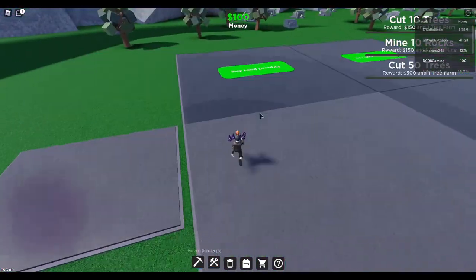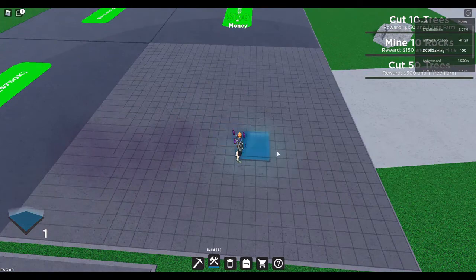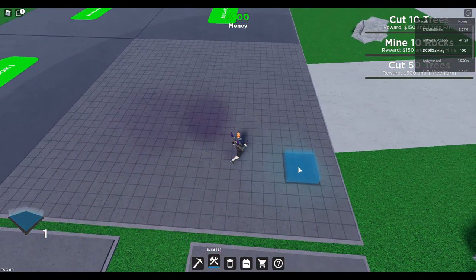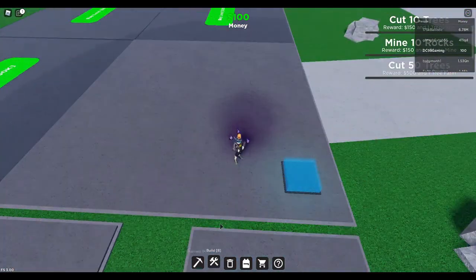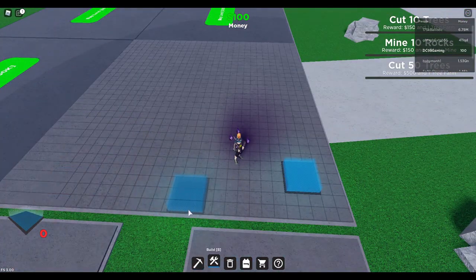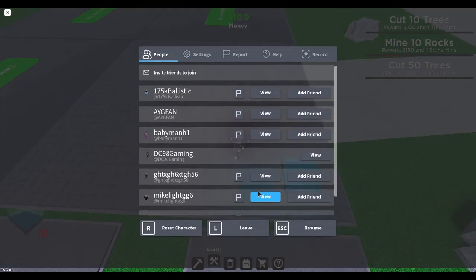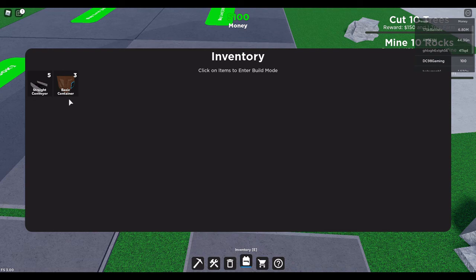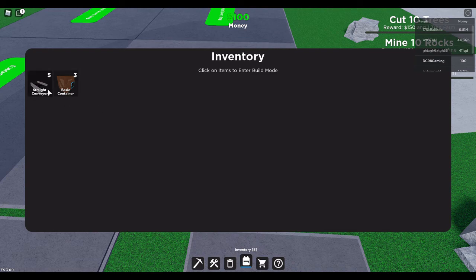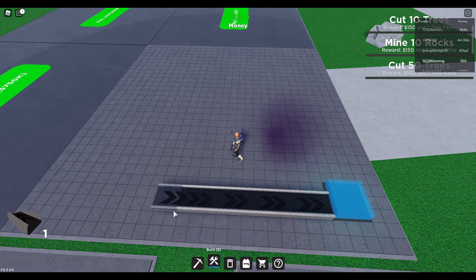So there's Factory. I have some stuff already. I'm also new to this game, so bear with me. That's a sell zone over there. How do I do this? Inventory, I think. Inventory M. That's all I have. V6.